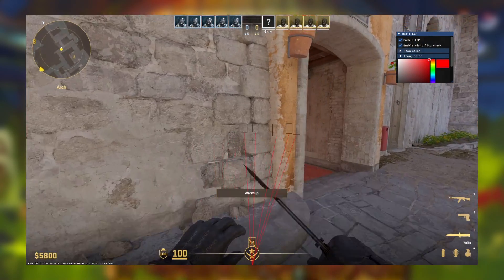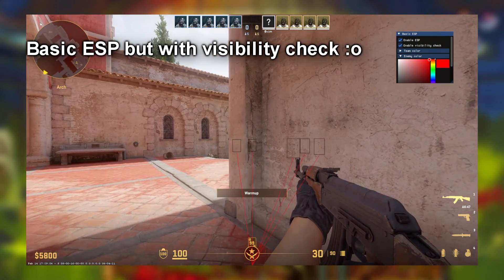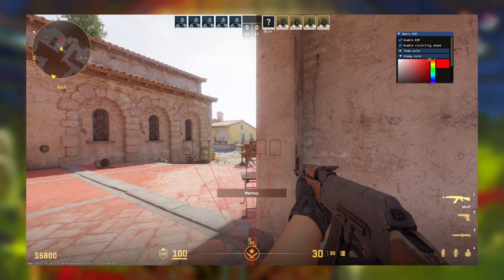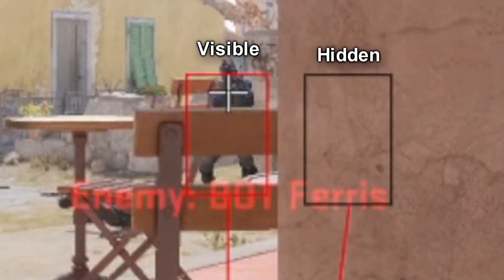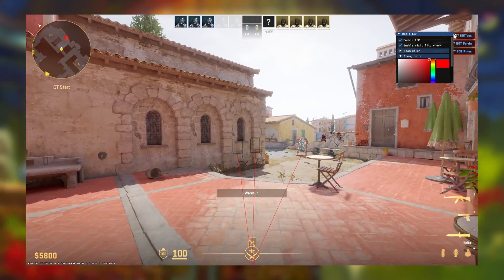You guys have requested this topic quite a bit. Today we add the visibility check feature to our ESP. This feature will utilize the spotted attribute of the entities to tell whether they are visible to the player or not. It's not lightning quick, but it works.